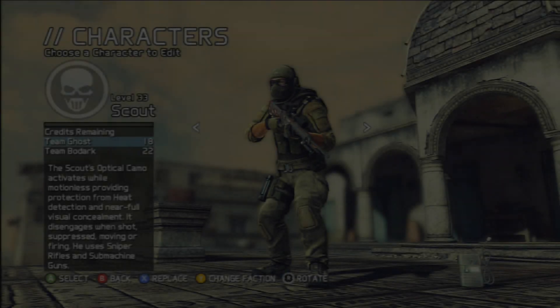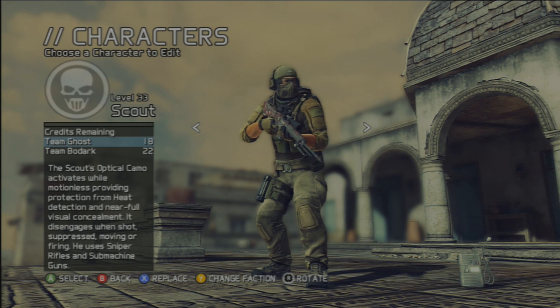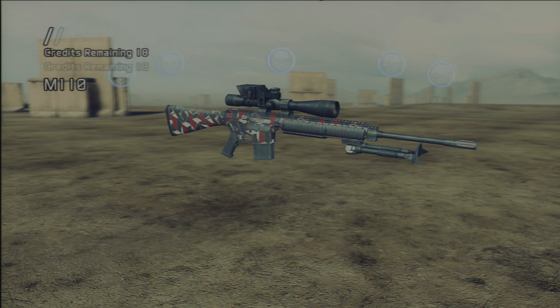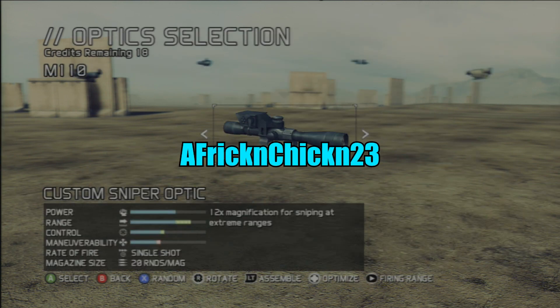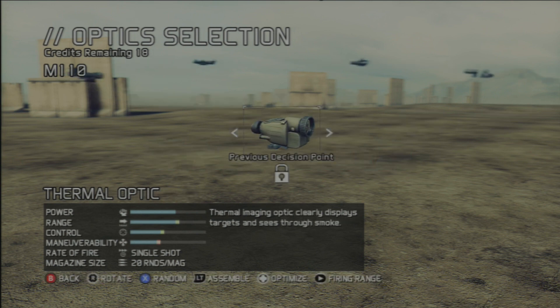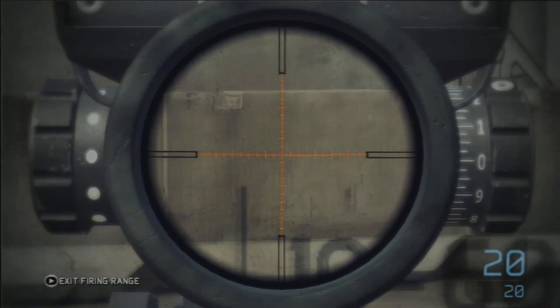Hey guys, it's Ed Rickenbacker here. I'm going to bring you the first video for my in-depth decision points for Ghost Recon, starting off with the Scout. Thanks to freaking chicken for informing me that I was too opinionated and didn't spend enough time on each individual decision point — his name will be on screen. We're going to get right into it, comparing the 12x scope and the thermal optic — I'll cover the negatives and positives of each.